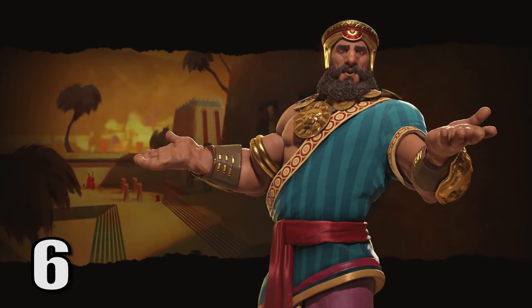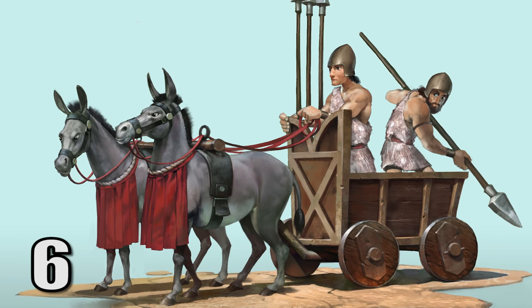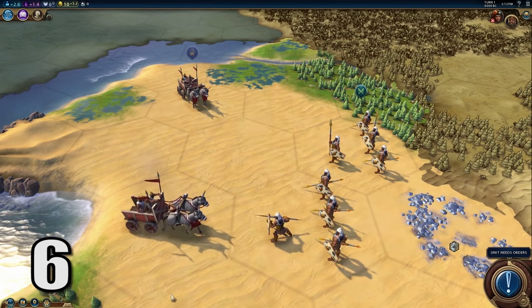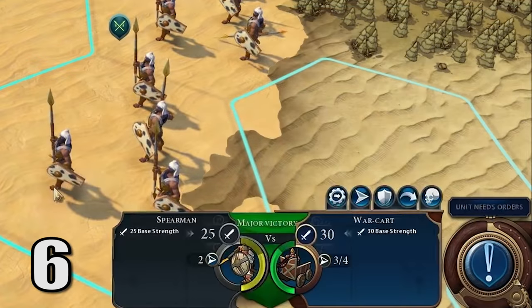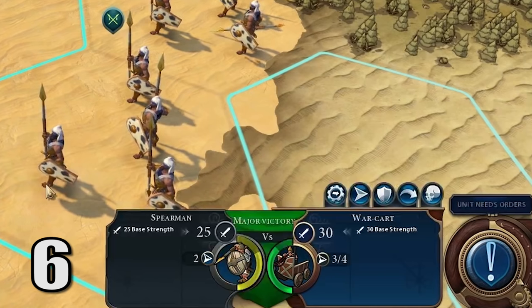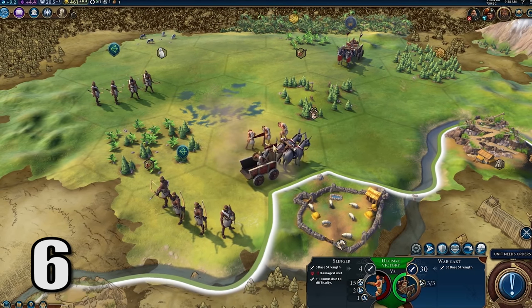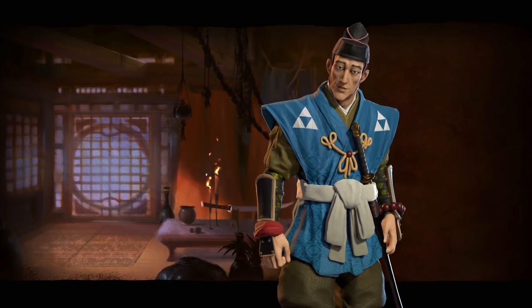And at number 6, Sumeria's War Cart. Probably the only unit that can compete with the Aztec Eagle Warriors, these War Carts get a melee strength of 30, have 3 movement, and suffer no penalty even though they're a heavy cavalry unit versus spearmen or pikemen. And on top of all of that, Gilgamesh can construct these at the very beginning of the game. They're even potentially as fast as the Sokka Horse Archers — if they start in open terrain, they get 4 movement points. These are the units that absolutely dominate the early game.